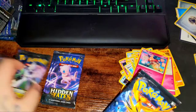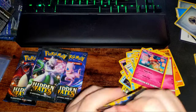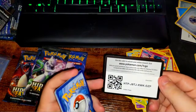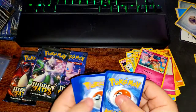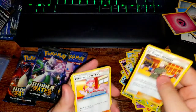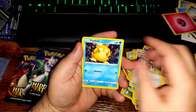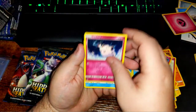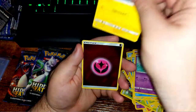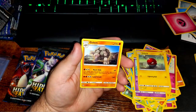I think we only have one bird pack left — we're gonna save Mew and Charizard for last. There's your code card. Fairy energy, Lieutenant Surge, Pokémon Center, Sabrina, Psyduck, Clefairy, Magikarp, Hitmonchan, Voltorb, another reverse fairy energy, and a Golem.